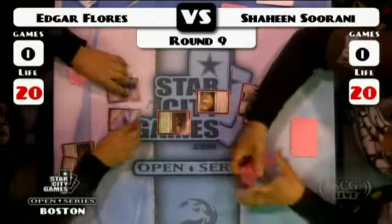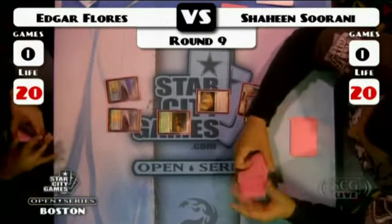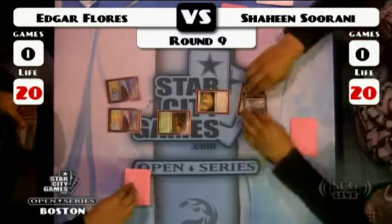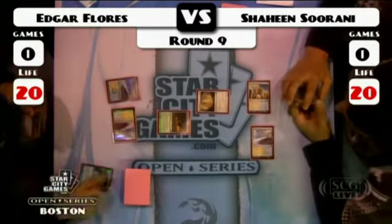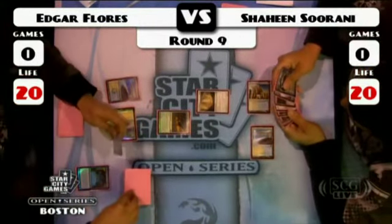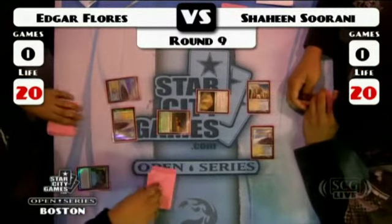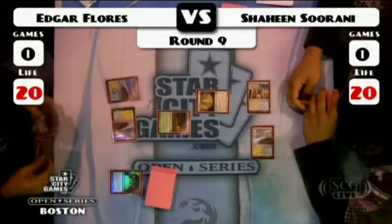Wall of Omens draws Shaheen a card. Shaheen's deck is definitely much more about getting to the late game, getting there with bullets in the gun, and then taking over. He was talking about how he had won a game from hitting somebody once with an Inkmoth Nexus and proliferating with Contagion Clasp, and just making sure that his opponent's not doing anything.